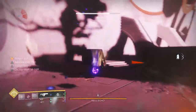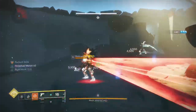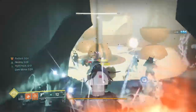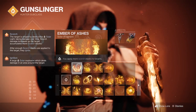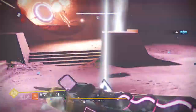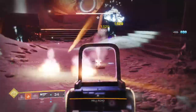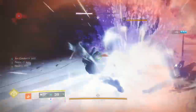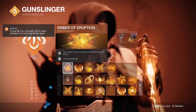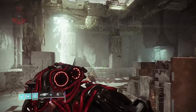Next fragment, Ember of Singeing — your class ability recharges faster when you scorch targets. Our knife and grenade everything scorches targets, so we're going to have plenty of class ability to activate that dodge. Ember of Ashes — you apply more scorch stacks to targets, making it easier to get that ignition activated when chucking down your grenades and knives. Ember of Char — your solar ignitions spread scorch to affected targets, so when one enemy goes pop the next one is also going to go pop. Ember of Eruption makes your solar ignitions have increased area of effect — a much bigger boom.